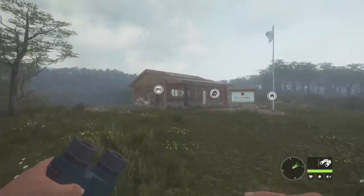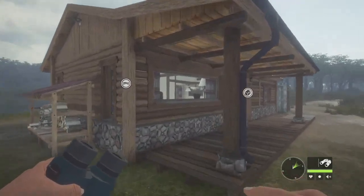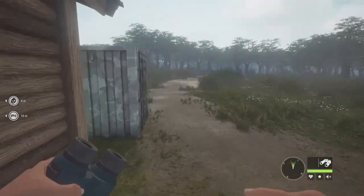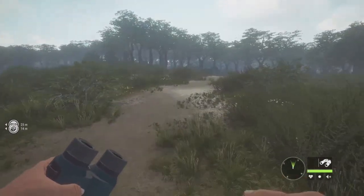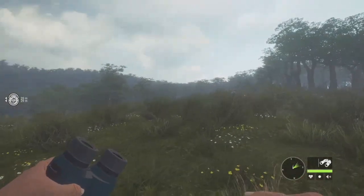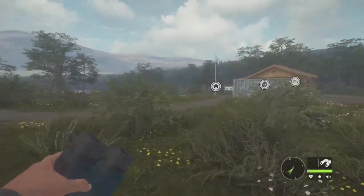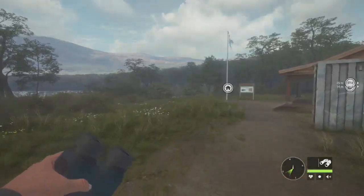Hey guys, welcome back to the channel. Today we are here on Hunter: Call of the Wild, out on Parque Fernando, and we're going to be hunting a level 5 collared peccary — or javelina, whatever you want to call it. I started this javelina grind because it's still one of the diamonds I don't have in the game, even though they've been around for quite some time. The grind went pretty smoothly; the only issues I had were pumas spooking off the javelinas left and right.